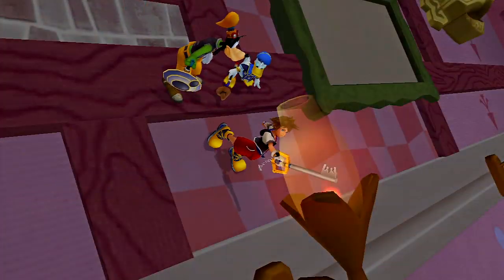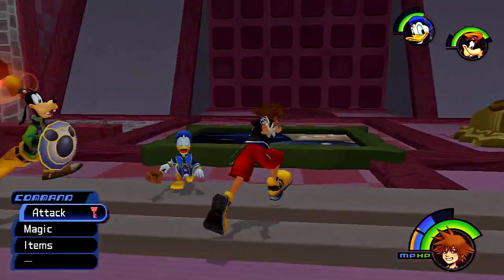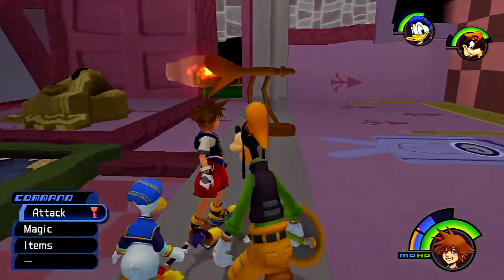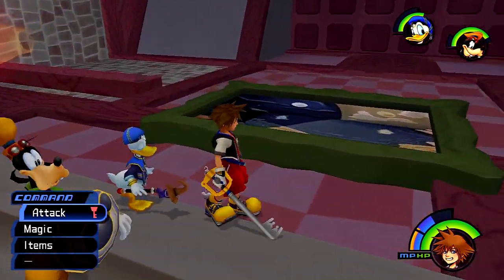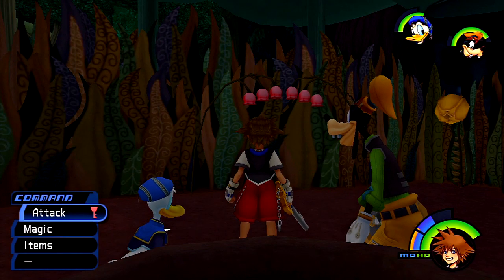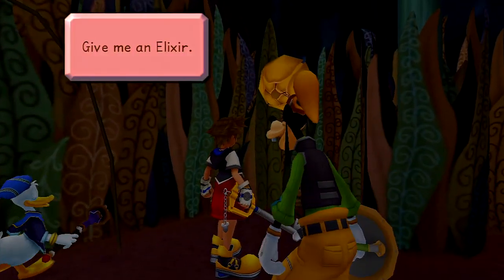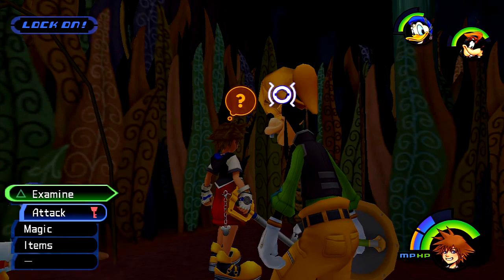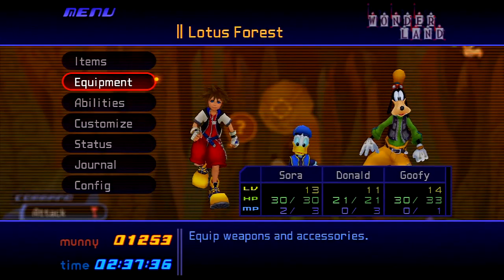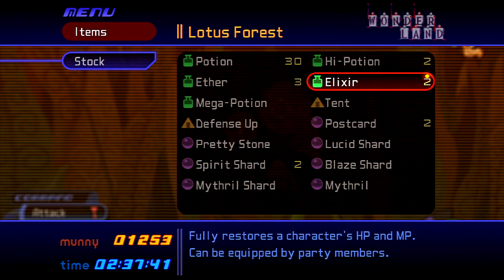You'll want to save those for yourself because throughout the game you're not going to want to really give Donald and Goofy stuff unless it benefits you. All the stat upgrades and things, you just want to give to yourself so you don't die. Because whether or not they die doesn't matter — you're the only one that counts. So you can see there's a white Trinity there we can't do anything about. We talked to this guy — give me an elixir. I do have one, which means I can go ahead and trade it out with a potion.